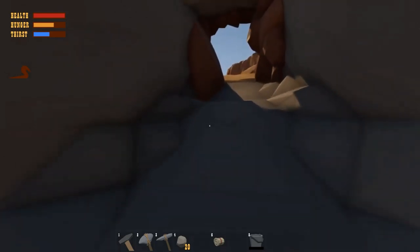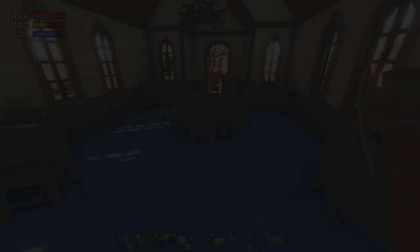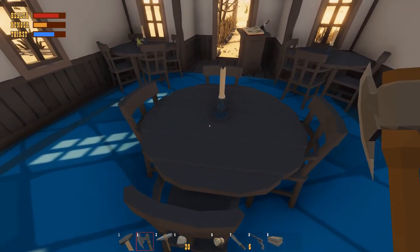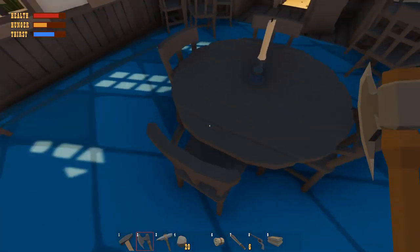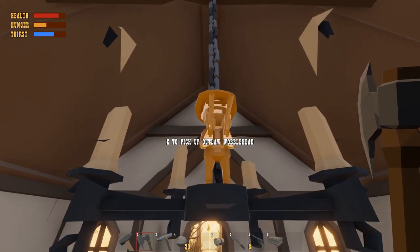This is me finding the rest of the wobbleheads in order, starting with the Blue Room restaurant. The Blue Room wobblehead is in the restaurant on the chandelier — this is the Outlaw wobblehead. We found it, it's right here.